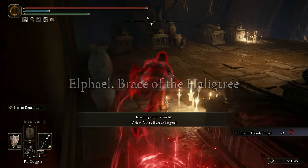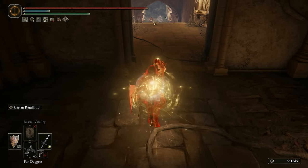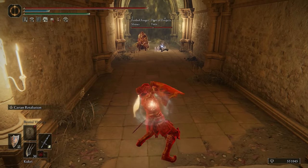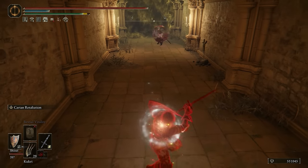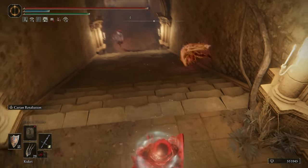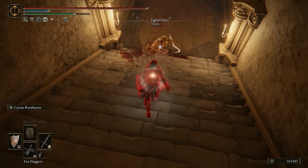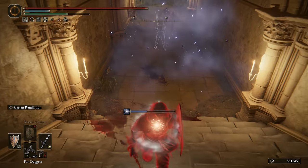Invasion at the Haligtree with Yuta. Let's see if they're waiting for me. They actually kind of look like they are. Attempting to parry him — Dueling Shields is a pretty good way to do so. I just need him to actually commit. Stairs are weird to me; they have some weird elevation to them. Someone uses Sleep — very random.